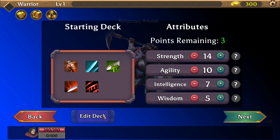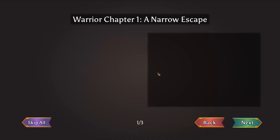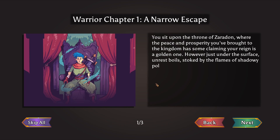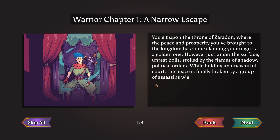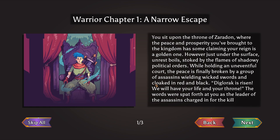I'm not going to edit the deck since it's not available right now. Since we are playing Warrior, I would say strength and agility based on my TTRPG experience. Warrior Chapter 1: A Narrow Escape. You sit upon the throne of Zeradon, where the peace and prosperity you brought to the kingdom has some claiming your reign is a golden one. However, just under the surface, unrest boils, stoked by the flames of shadowy political orders. A group of assassins wielding wicked swords and cloaked in red and black breaks the peace. Diglarrock is risen — we will have your life and your throne.